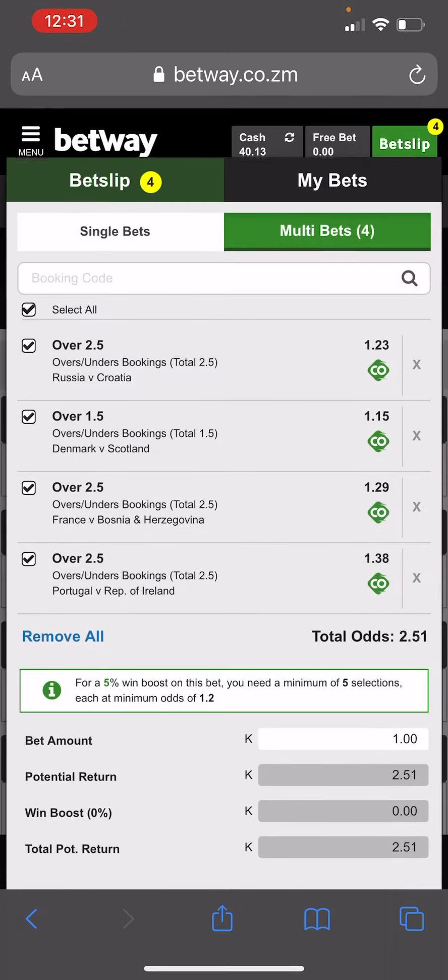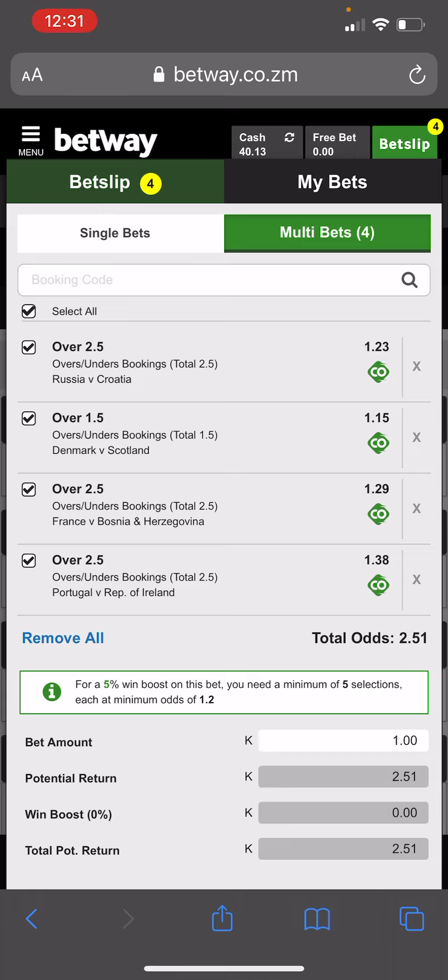What I've done here is very simple — you can select three or four different options. In the Denmark game, over 1.5 yellow cards is $1.15. You don't even get over 1.5 goal markets at $1.15, so you simply need to select three or four of the ones you like and you'll be able to accumulate two to three odds.